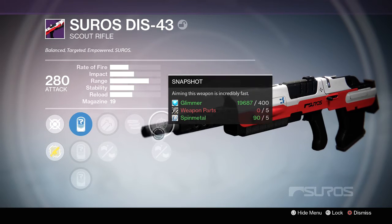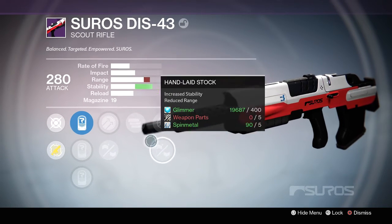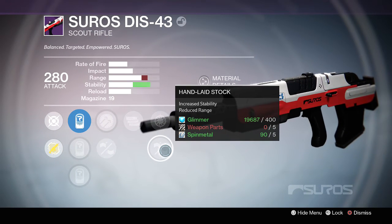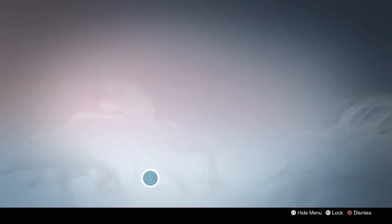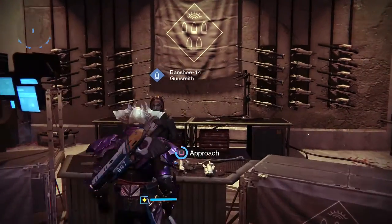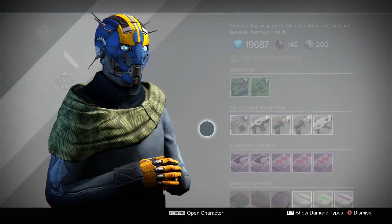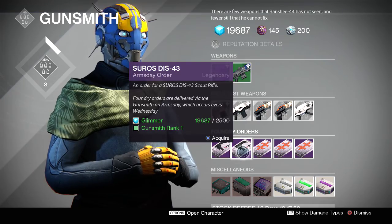Snapshot is a great PvP perk, and Handlaid Stock is awesome — especially paired with Full Auto. Handlaid Stock will give you that stability so it's not recoiling all over the place. I really hope you guys ordered it. If you didn't, you can order it again this week. It's good to know we can actually get those rolls — we can actually get Full Auto on it. So if you didn't get it, definitely order it for next week.